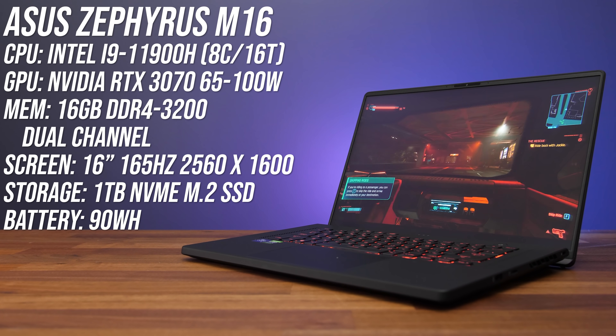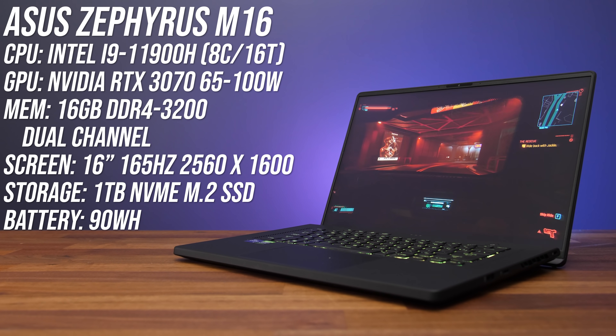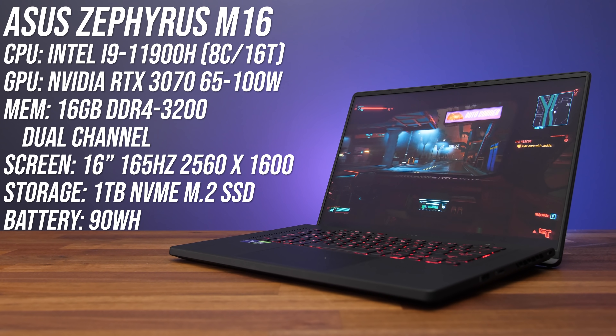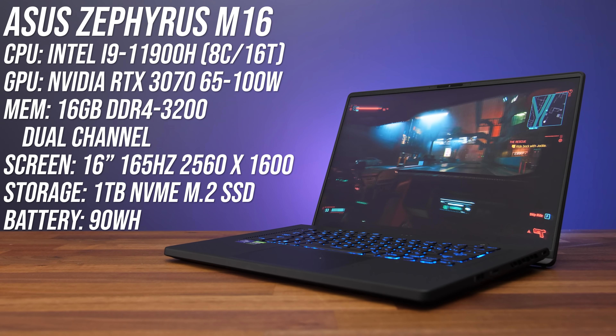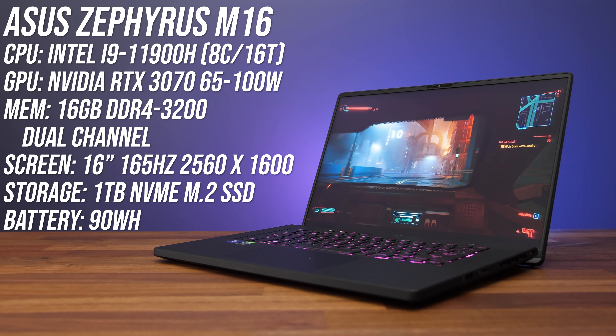I've got the highest specced M16 here: an 8-core Intel i9-11900H processor, Nvidia RTX 3070 graphics, 16 gigs of memory in dual channel, and a 16-inch 165Hz screen with a resolution higher than 1440p. There are lower specced models that are also cheaper — you can find examples and check updated prices with the links in the description below.